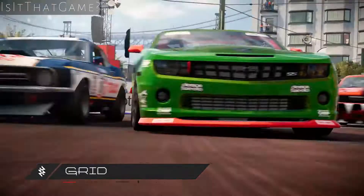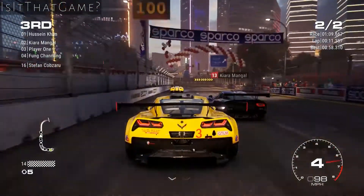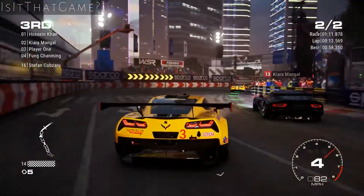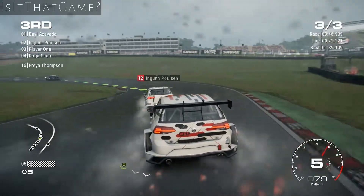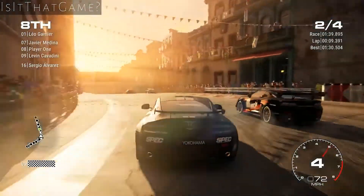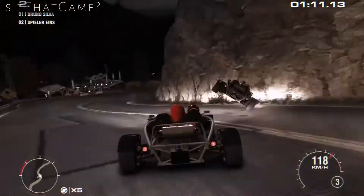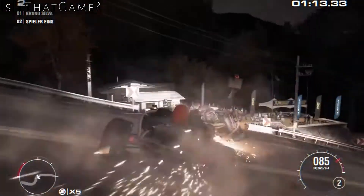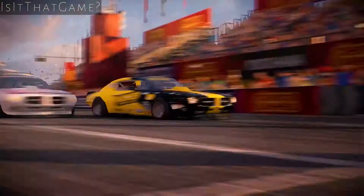Grid from Codemasters is a traditional racing game straight from the old era that was released back in 2008. The game is packed with classic, powerful racing cars. You can take on prestigious races and take part in famous championship races. A classic racing game with a flair of nostalgia will surely hook you to this game.